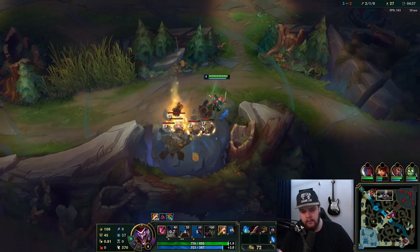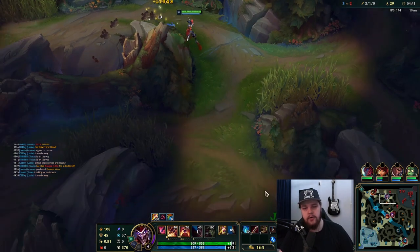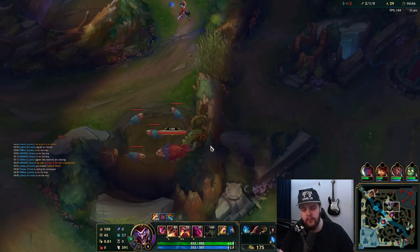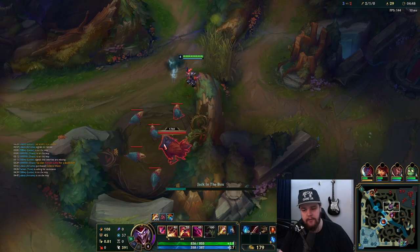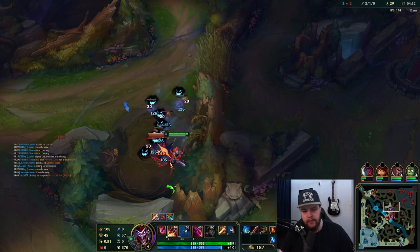We're just gonna walk at the raptor camp now because we assume she's bot lane — she didn't have that blue buff right, she ran for the bot lane gank very early on, so it makes a lot of sense for her to be doing that.